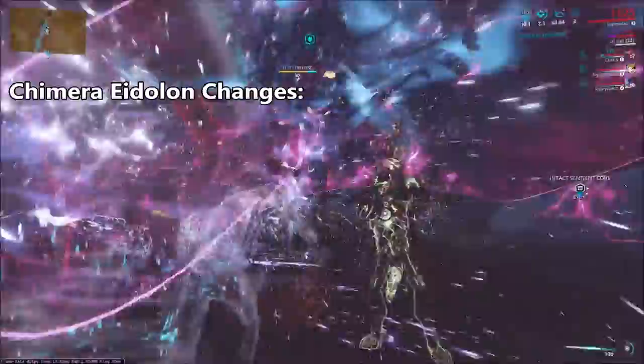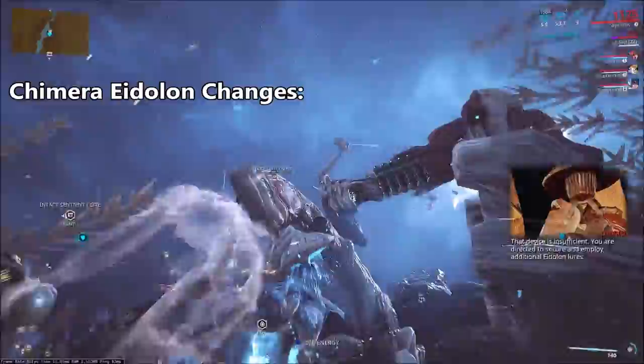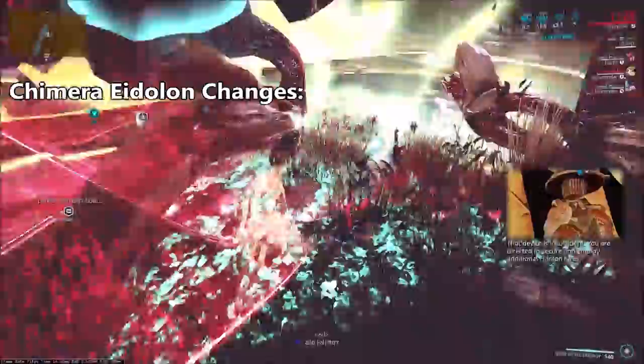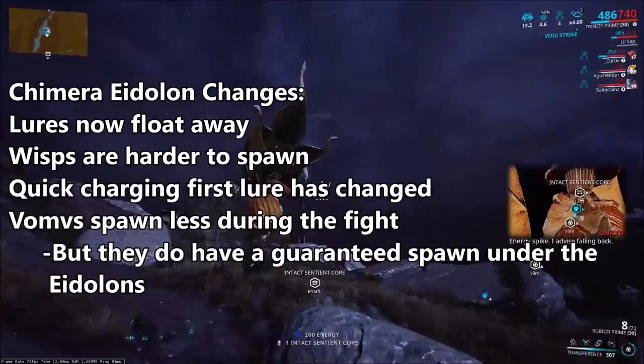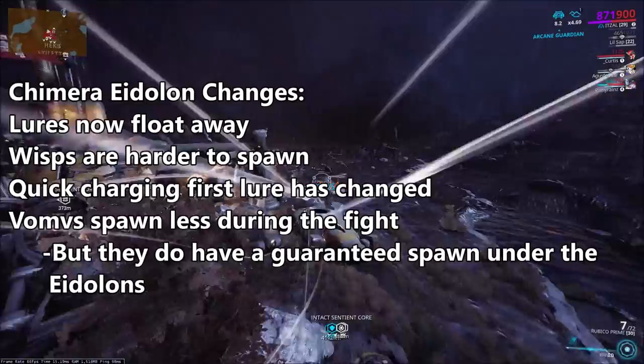What seems to have happened is they updated the in-game physics, and that broke a lot of little techniques people were using. It's not necessarily that those have gone away — it's just that those techniques have changed post-Chimera because of the little changes that DE made. The main post-Chimera changes are that lures now tend to float away, wisps are harder to spawn, quick charging is different, and Vonvalists spawn less — in addition to having a guaranteed spawn under the Eidolon during the last phase.